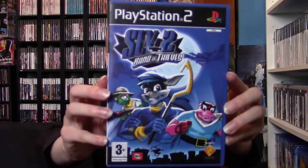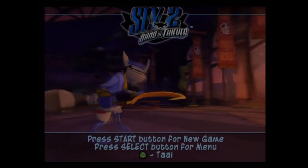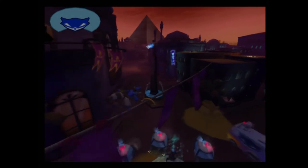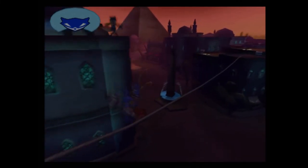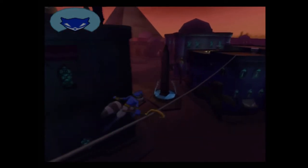Next up we have Sly 2 Band of Thieves on the PlayStation 2. This is a platformer. Behind every great heist is a great team, and with Bentley the brains, Murray the muscle, and Sly the master thief, you'll soon be conjuring up elaborate plans to stay out of trouble, as staying one step ahead of the bad guys is all in a night's work for these ingenious thieves. Enjoy scrambling across rooftops, bypassing alarms, and dodging through the shadows in over 80 daring missions. This game also includes a bonus demo of Ratchet and Clank 3, known overseas as Ratchet and Clank Up Your Arsenal, and funnily enough that game includes a bonus demo of this game, which is pretty cool.